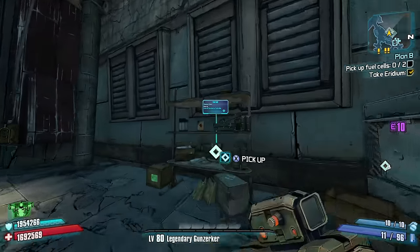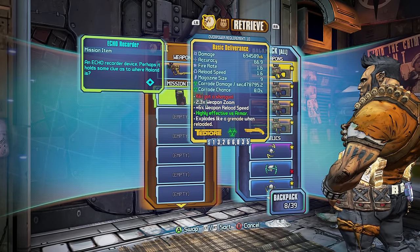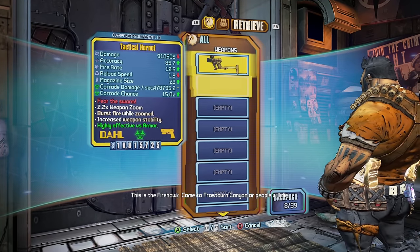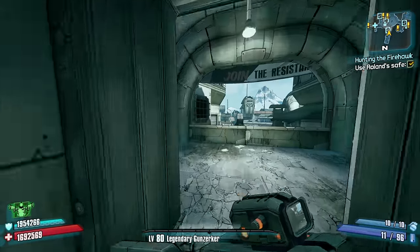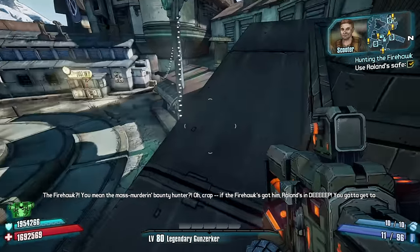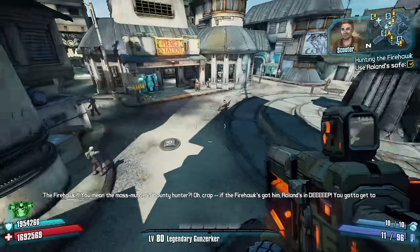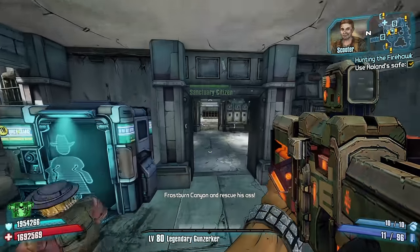They finally let me into the place so I could access the Crimson Raiders PO Box. Apparently they don't know where he went, and you need to start tracking your own people. But I don't get paid to criticize. Or at all, actually.